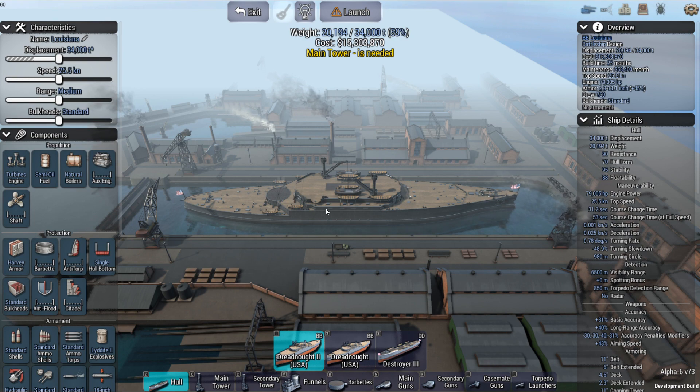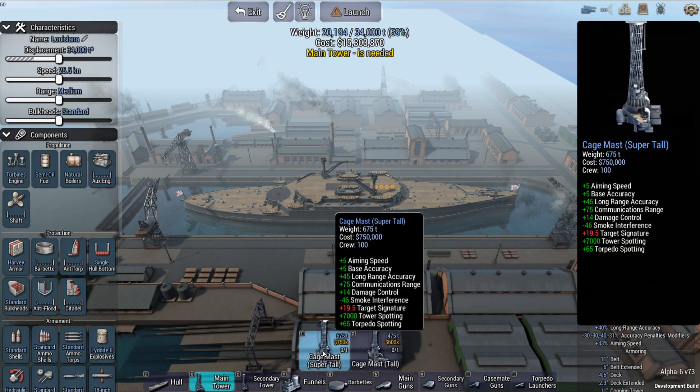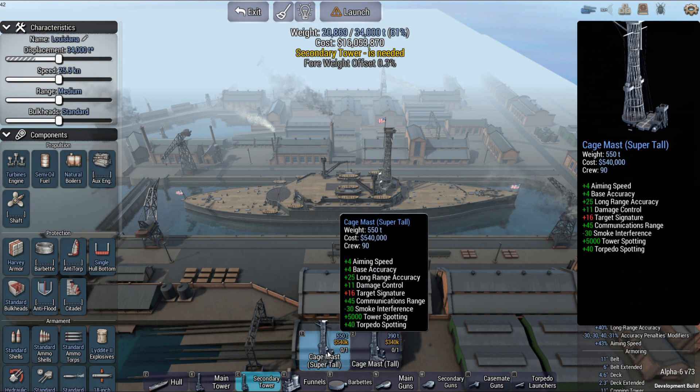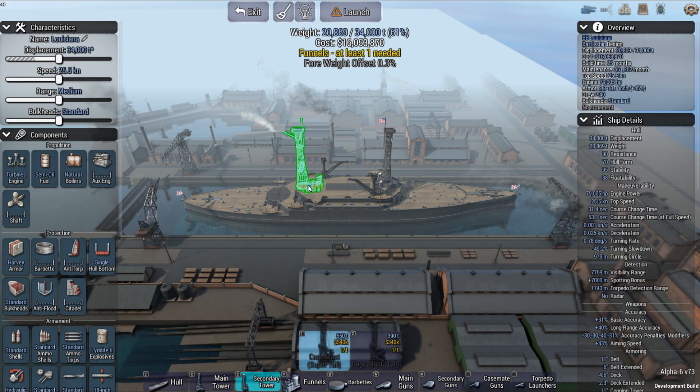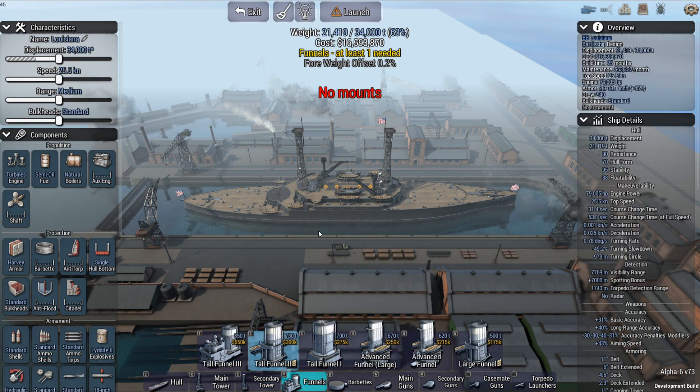I've played around with a couple of different hulls and this one still gives me the best look for the U.S. ships. I mean, I only have one spot right there, so we'll place a second main tower right there. This one I can vary, so I'll put it right there. I can get myself a funnel — place it right there.